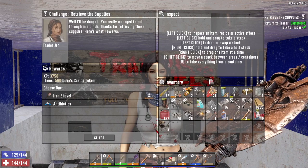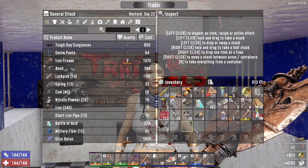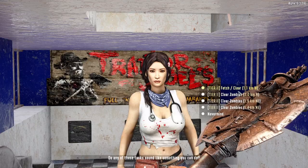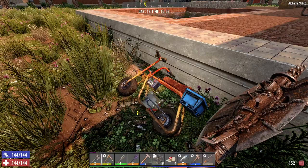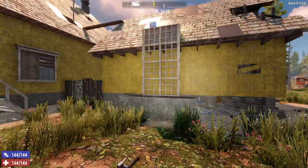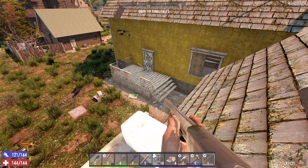Hey Jen, what do you got for me? Level two iron shovel or an antibiotic - I'll take the shovel and sell it right back to her along with this schematic. I'll sell her the compound bow also. Got any close-by jobs? Not really - okay, we'll just loot something here in town, but we've got to stop home first and unload.